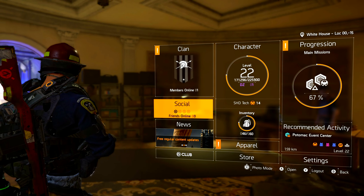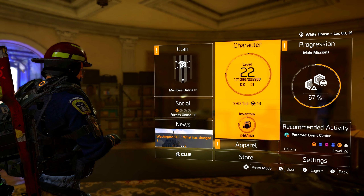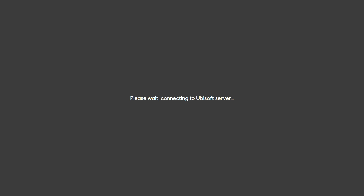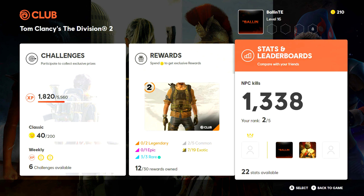So getting right into it — if you guys don't know what I'm talking about in terms of the Ubisoft Club, I'm on Xbox One. When you're on your main menu on the actual game itself you can scroll over to the Ubisoft Club right here. As you can see it's gonna take a second to load, and when you are on the application you will have to sign in, or it may be linked to the account that your Xbox or PlayStation account is linked to in terms of email.